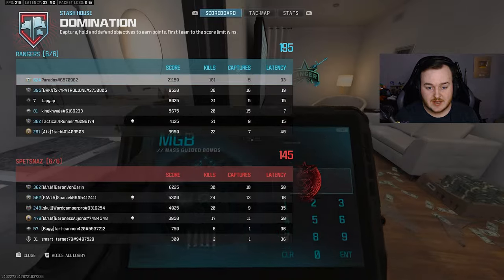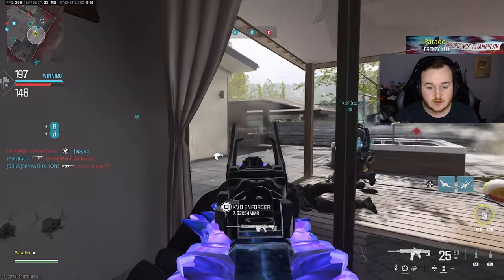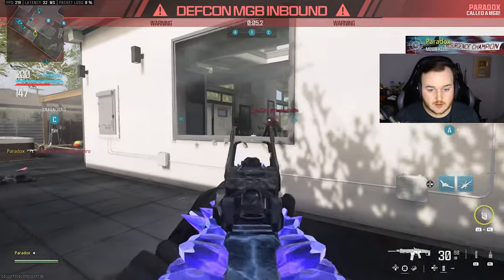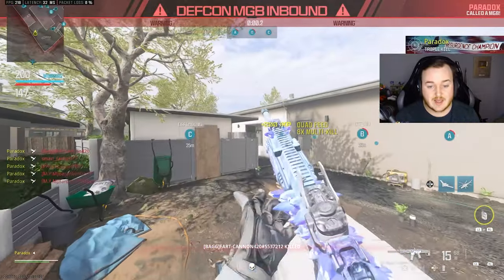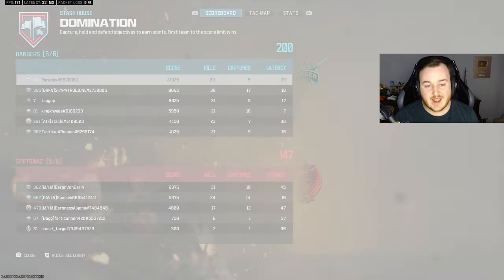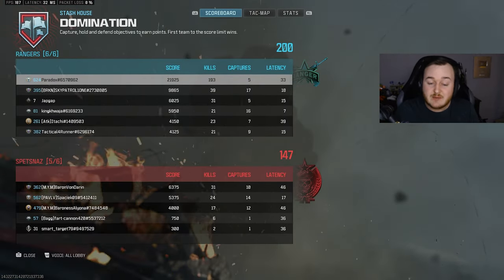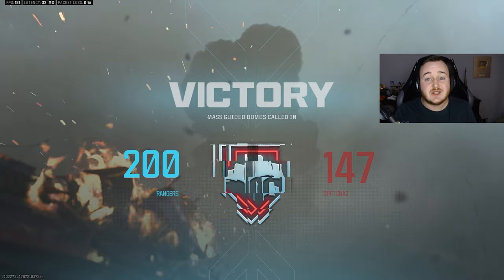I'm going to go ahead and call this MGB in — we're at 181 kills. We dropped 191 kills and we unfortunately choked three nukes that game — we got one. We almost got a 200 kill game. 193 kills and a little easy nuke with this three-shot MCW. Let's go.